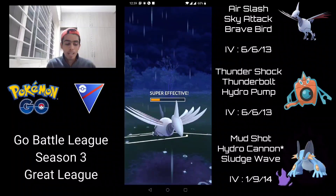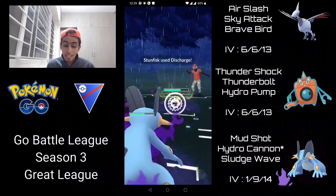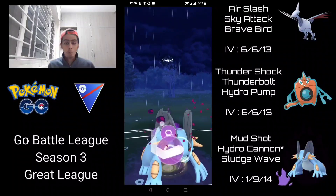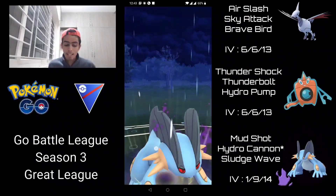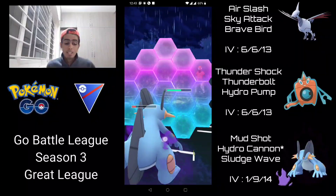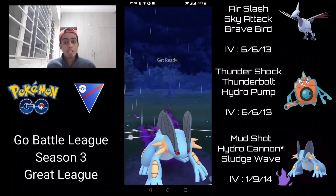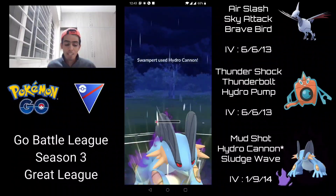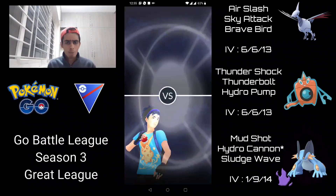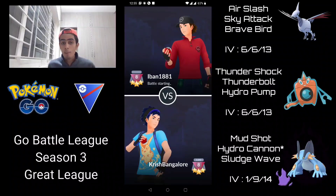When Stun Fisk comes back in I don't throw a charge move — I want them to throw theirs quickly so I can land a Hydro Cannon. I let the first move go through and they go for a Discharge. They switch into Abomasnow, and I go straight for Sludge Wave which one-shots it due to the grass typing. Stun Fisk returns — I shield up and race to the next charge move. Hydro Cannon arrives just in time, super effective on the ground typing, one-shotting it. Swampert essentially soloed their entire team.